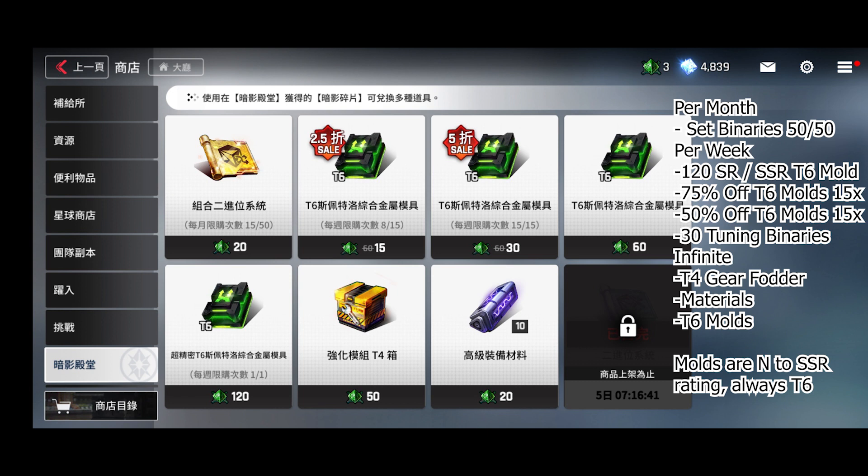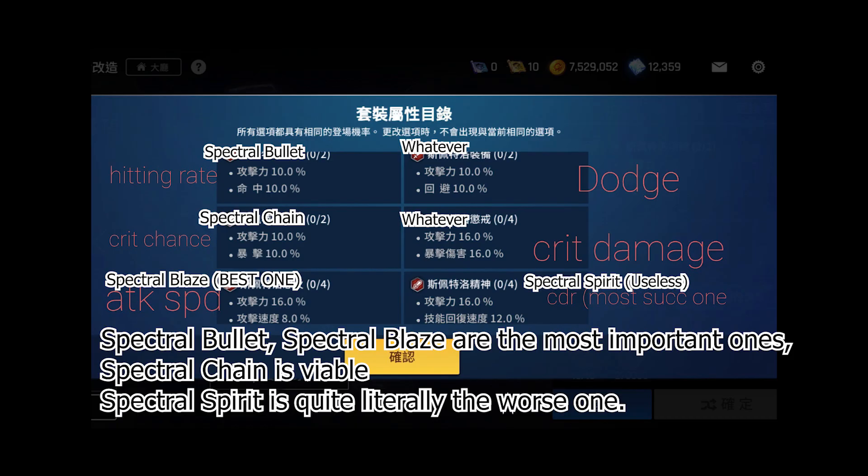Moving on to gear: I'd like to show you the gear - the pictures don't really matter that much, what you want to look at are the substats. There are sets and the substats. Shadow Hall gear, or spectral gear, is different from regular gear or exclusive gear - they only have six sets, completely different. You cannot use spectral gear with exclusive gear; it will not mix well. You might be able to do two spectral and one exclusive and one maze, but honestly it's not worth it at all.